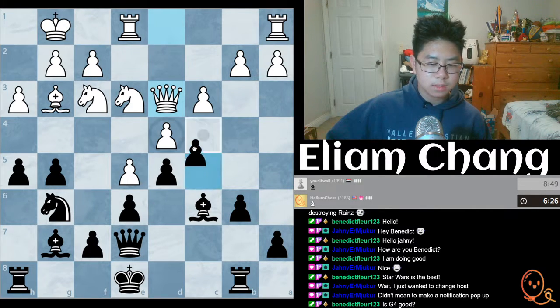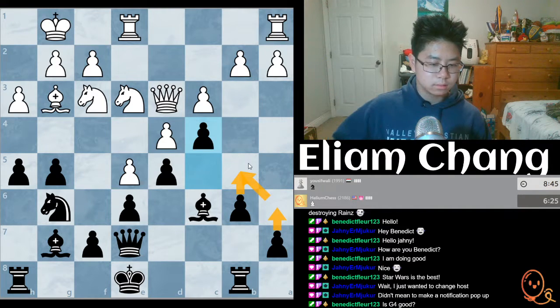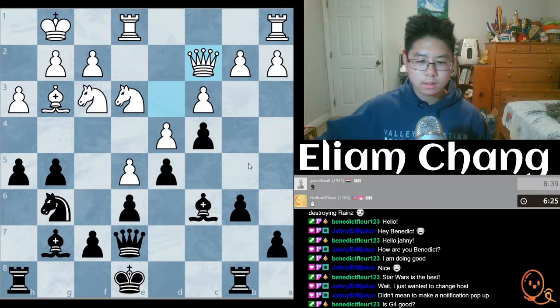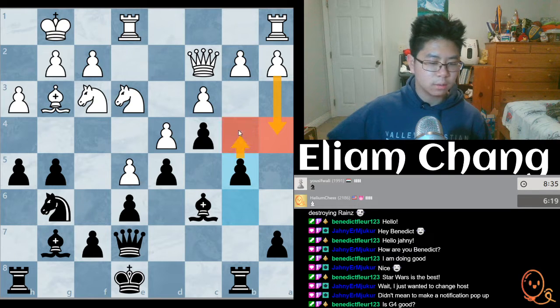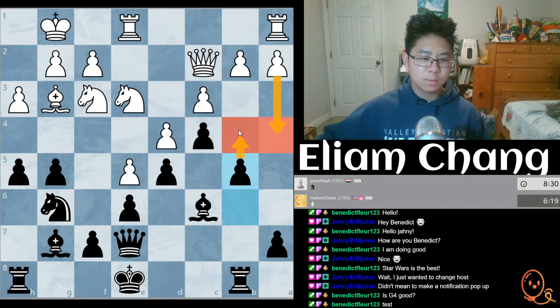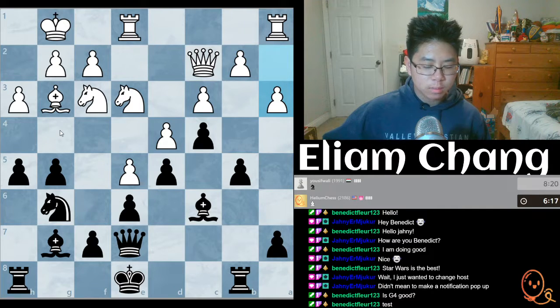Okay, we could shut down the position — we're just gonna shut it down like this. So obviously he's gonna prepare for this next soon. We could go like this, so then the second he plays a4 we're just gonna play b4 ourselves. We're gonna try to close down the position and then attack white on this side. The question is how. We need to prepare for g4 — but how do we prepare for g4?